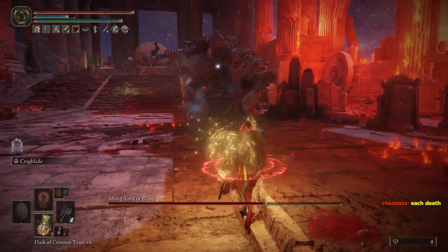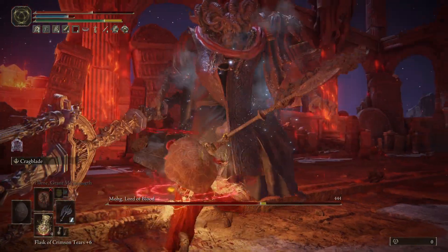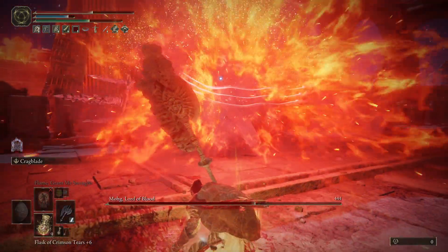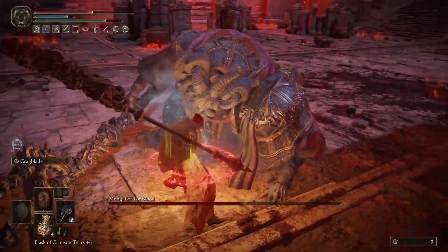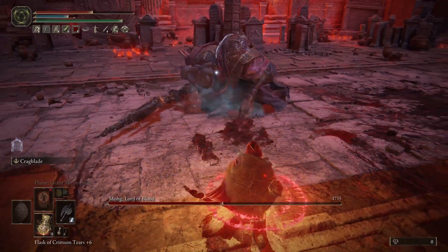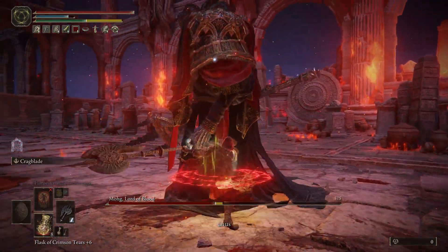Here he's adding the blood curse to you. When he does that you can also attack him or heal. When he snaps his finger and then swings around, if you roll through it to the right you'll get a free opening to attack him there.